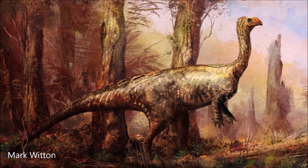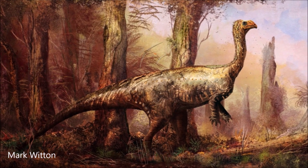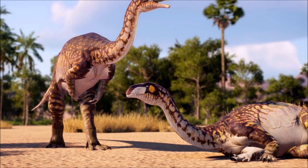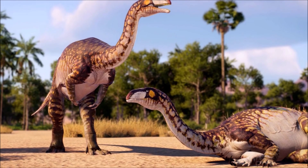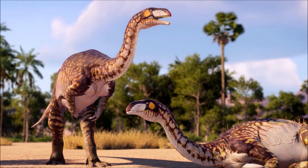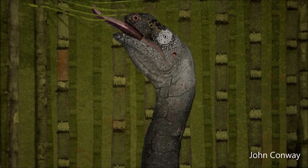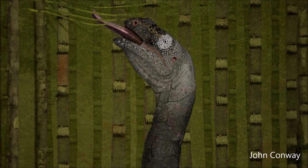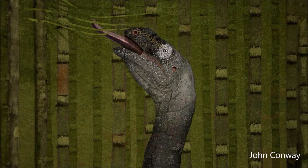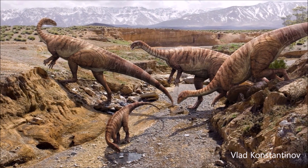This bipedal herbivore had a small skull on a long, flexible neck, plant-crushing teeth, powerful hind limbs, and short but muscular arms with grasping hands and large claws, possibly used for defense and feeding. Unlike most dinosaurs, it exhibited strong developmental plasticity, with fully grown individuals ranging from 5 to 10 meters in length and weighing between 600 to 4,000 kilograms. They typically lived for 12 to 20 years, though the maximum lifespan remains unknown.